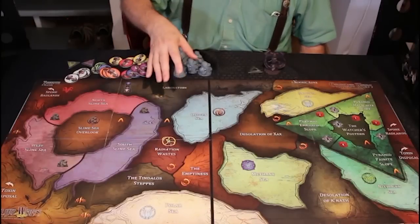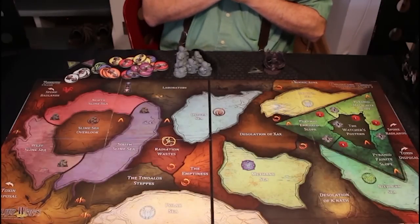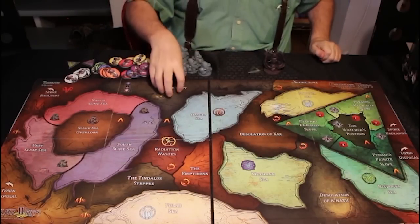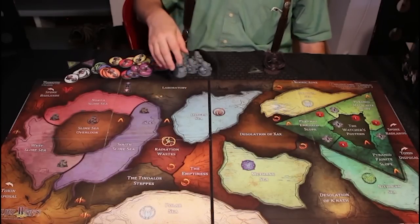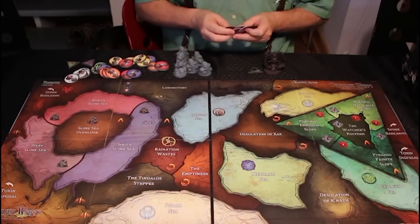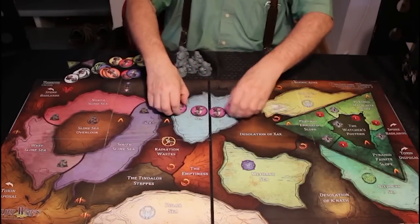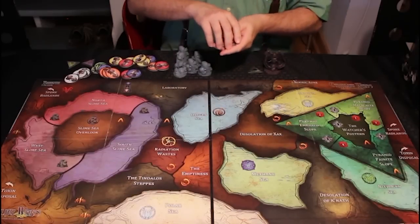The most obvious feature of this map is the laboratory. Whoever controls the gate on the laboratory — which could be Yog-Sothoth if he's there — can do the Surge reaction. This costs one power and turns as many cultists as you want, up to four, into brain cylinders. There are 28 brain cylinders in the pack — four for each faction. These are the purple ones for the Opener of the Way.